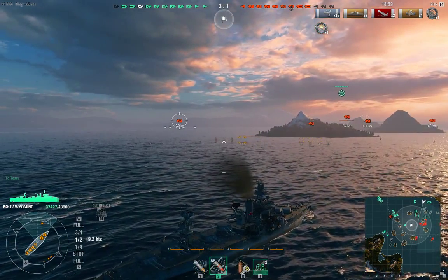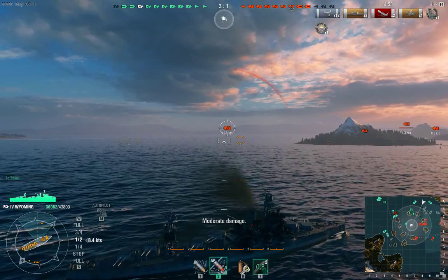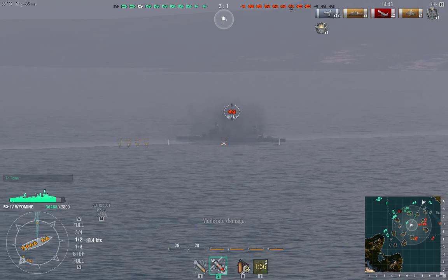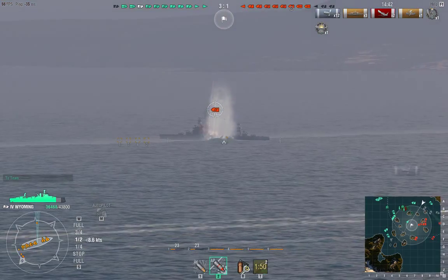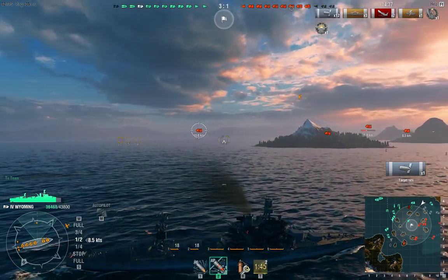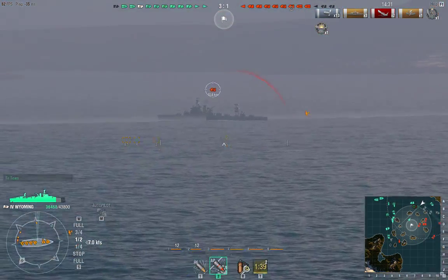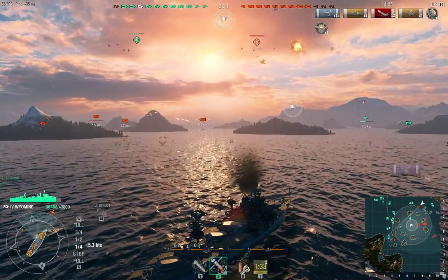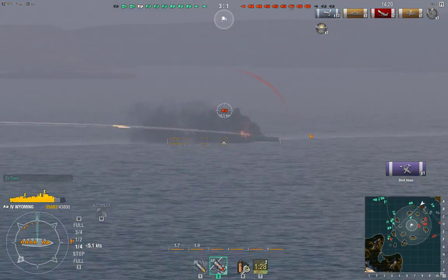I'm trying to vary my speed so they can't predict it. But that cruiser will just keep pumping me full of HE if I'm not careful. He's also hitting me with plunging fire from above, so I have to try to get closer to let my armor be more effective. I'm also trying to get my guns to swing around. We keep doing pretty good damage to this Wyoming. I try to ignore that cruiser for the time being, but my anti-aircraft guns are lighting up on some fighters.